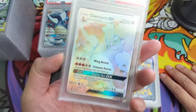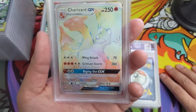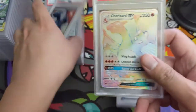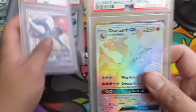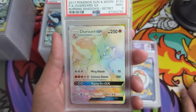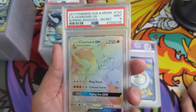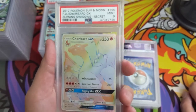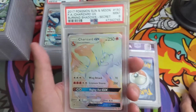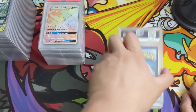This is the Burning Shadows art — that's where this art came from. This is the shiny version obviously, but Mint 9 for this one. One day we'll have a 10, might have to buy it though. When I first got back in the hobby it was a $500 card for the 10, now it's like $2,500. I think I may have missed my opportunity — I have a few more to get graded but I don't think they'll get the 10.